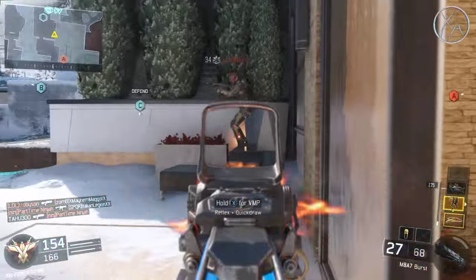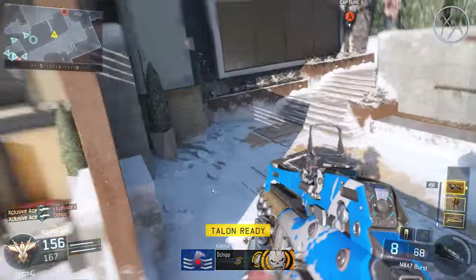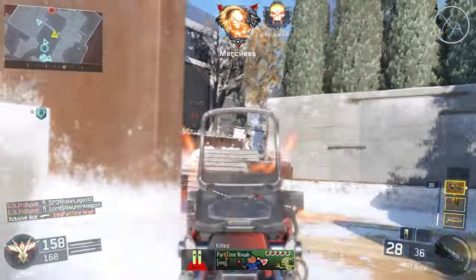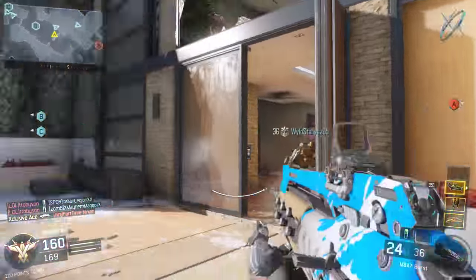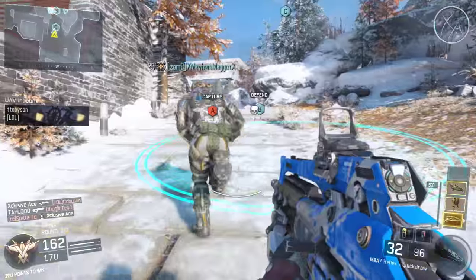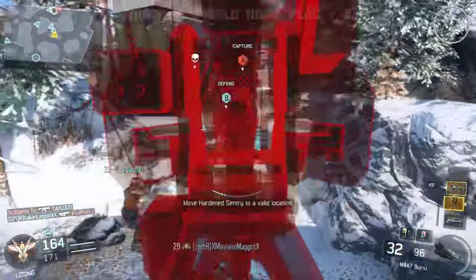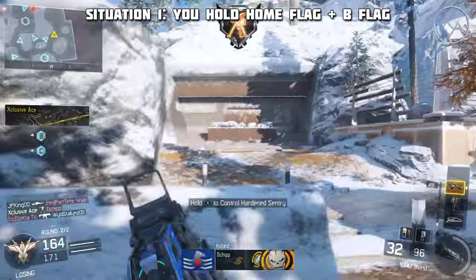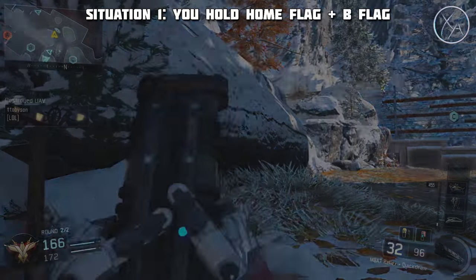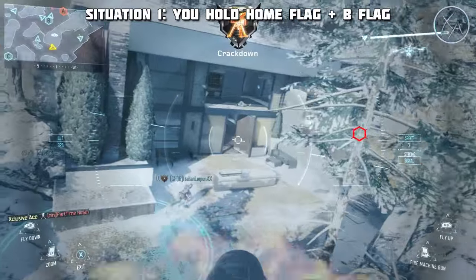Aside from those three situations, you never want to push for that third flag — especially in a close game. So that's the big picture mindset: hold map control, hold the home flag and the B flag, and don't push so hard that you flip spawns and screw your teammates. Now let's look at more specific situations in domination. The first is the ideal situation — where you hold your home flag, the B flag, and have map control. Your number one priority here is to hold that map control and don't lose the B flag.